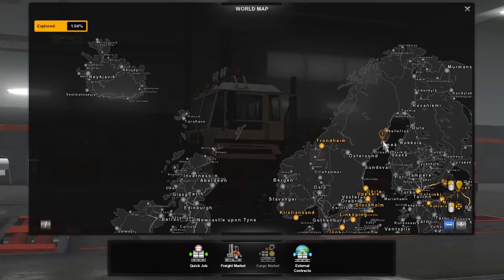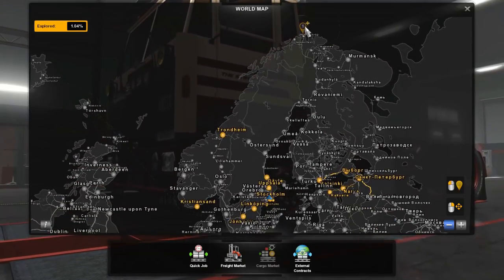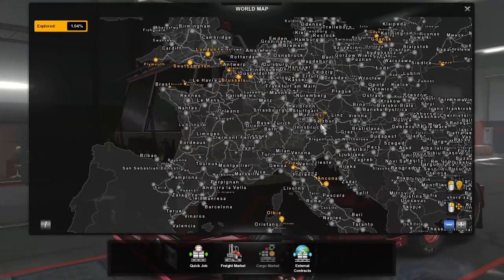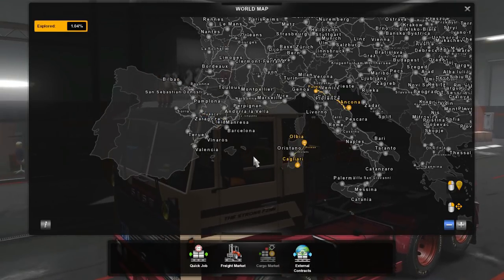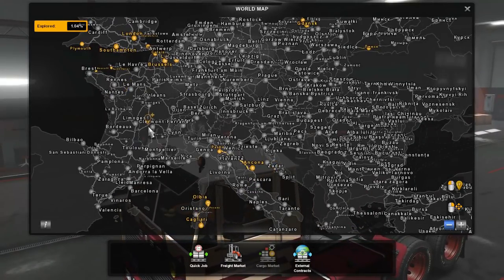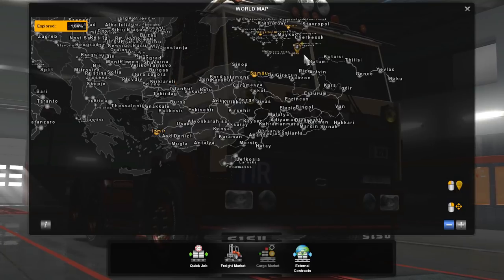So here we have the map. Starting at the top we have Iceland, we have Longyearbyen here, Svalbard, we have Northern Norway, Sweden, Finland, UK. We have almost half of Spain or at least a third of Spain. We have the Sardinia map. We have Paris and Emden up here, and here we have the new beautiful Turkey on the 1 to 19 scale.